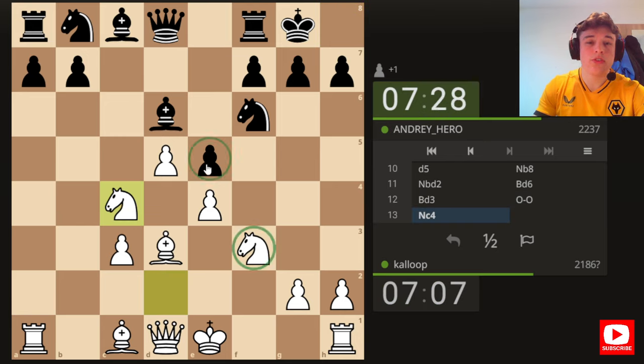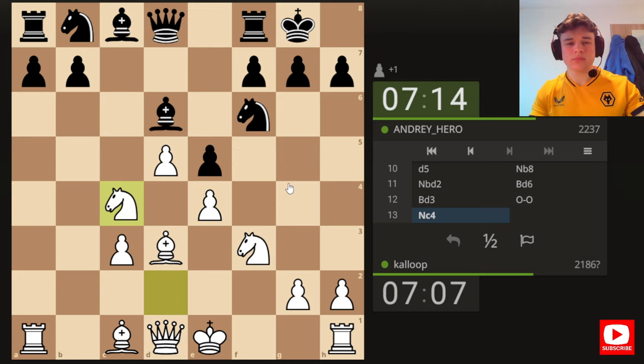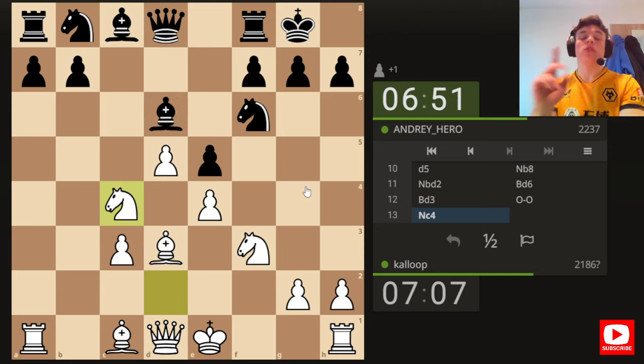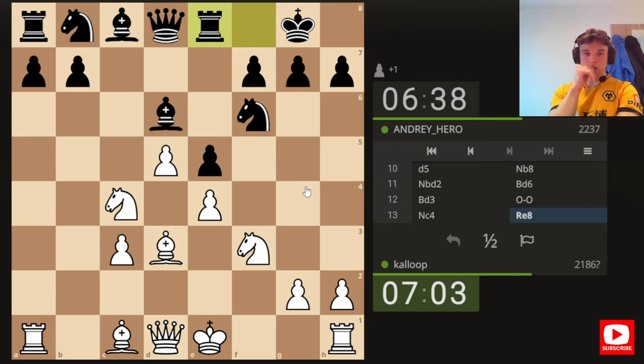If I go Knight C4, I'm threatening to take the bishop, and after Queen takes, play Bishop to A3 — skewering the queen and the rook and winning the exchange. So Knight C4 I think is a great move, a no-brainer. I'm also putting a lot of pressure on E5 with both of my knights. You could play Rook to E8, which would defend the pawn and get the rook off the skewering diagonal. Even then, we can maybe just castle or play Bishop to G5, because this knight is really horribly pinned to the queen. Although then Knight BD7 defends the knight but would lose the bishop. Rook E8 is what we're expecting — there we go, and it gets off the A3-to-F8 diagonal.